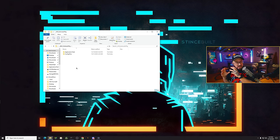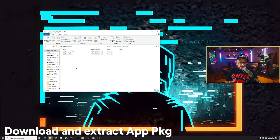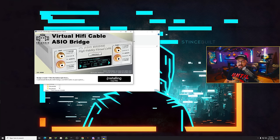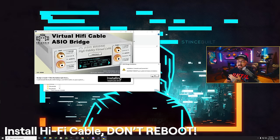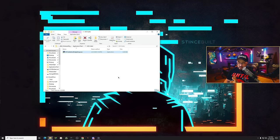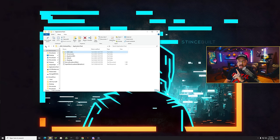Like the previous guides, I have uninstalled everything on my PC and will be starting fresh from the application package linked below. The first thing you need to do is download that. You'll start in the application pack — I've named each folder in the order we need to install. Go to Hi-Fi Cable, double click, and install it. It will say you need to reboot to complete — do not reboot yet. Do not reboot until I tell you to in this video.